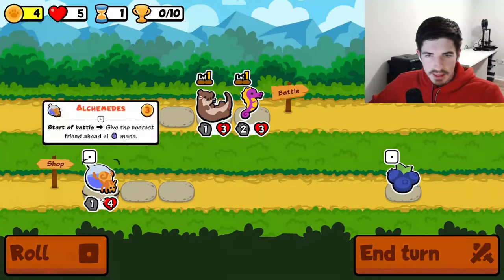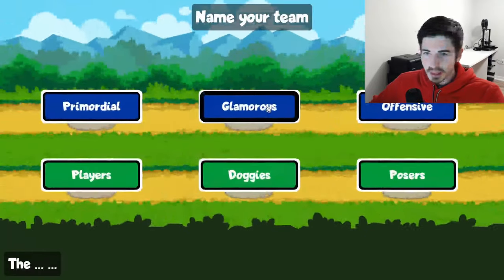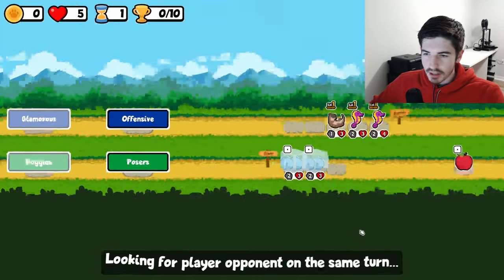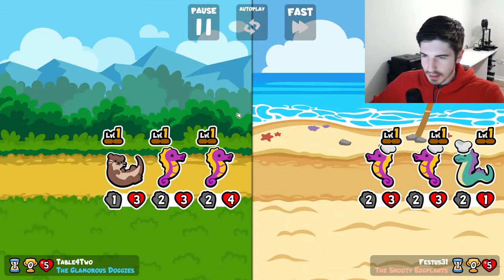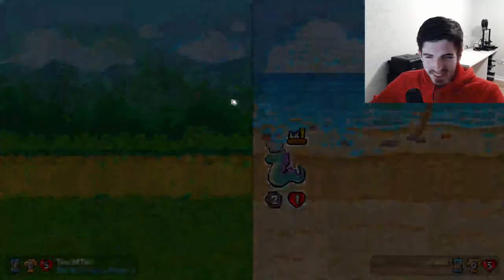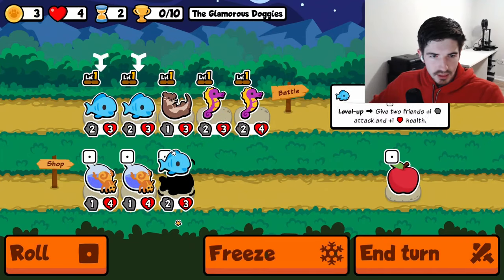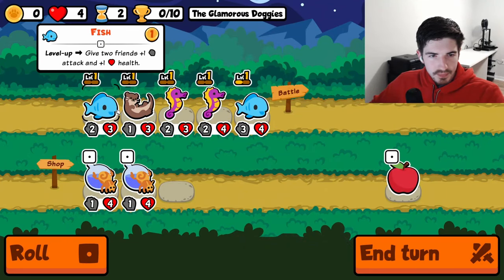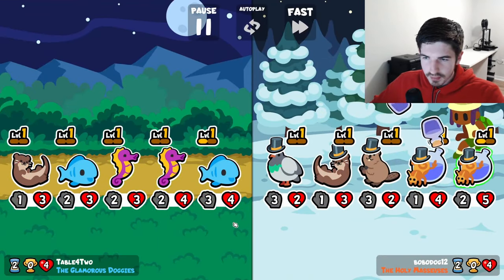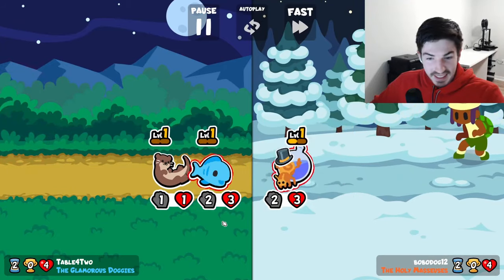Jumping right into it — we got seahorse, we got otter, another seahorse, and a couple fish. Glamorous doggies, but no doggies on the team — maybe it's an omen. We get our fish in here. I like this. Hopefully this three-four in the front is enough. Okay, we're good. The otter holds it down.